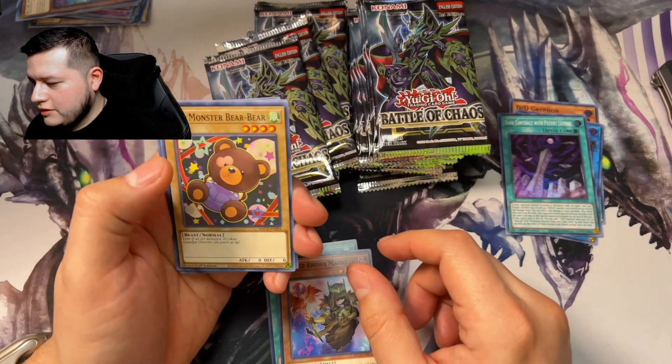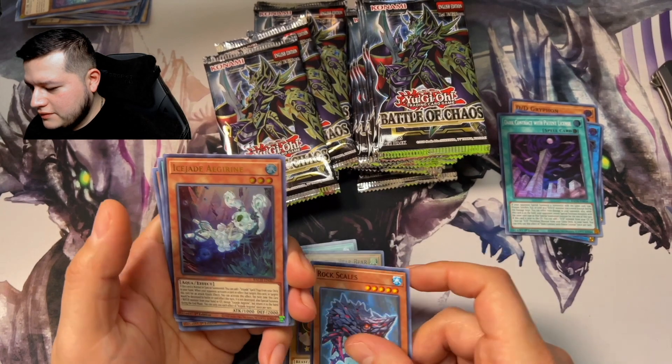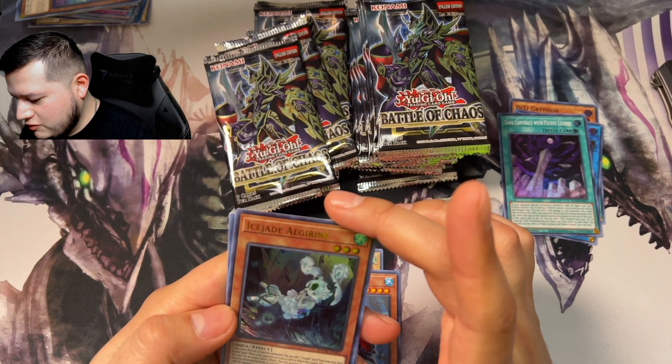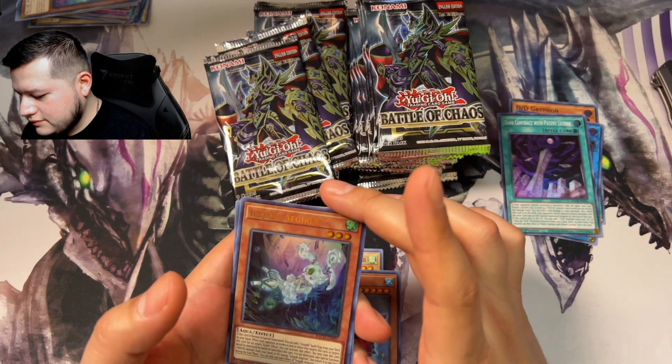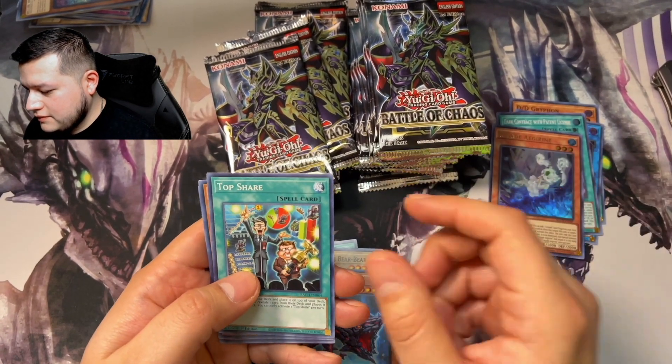Skilled Brown Magician, Doll Monster, Rock Scales, Rock Scales again, Ice Jade Agernine — that's a nice one. Top share.